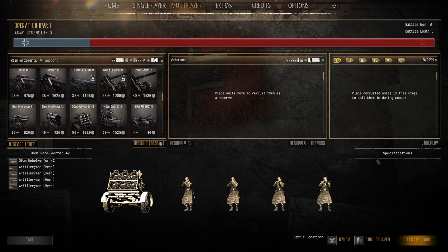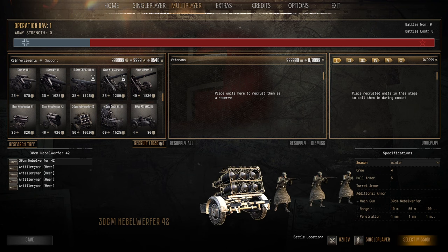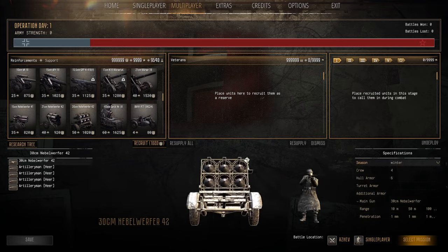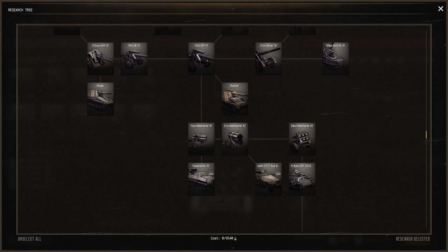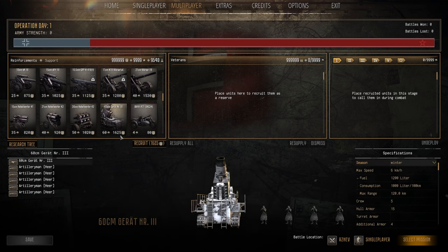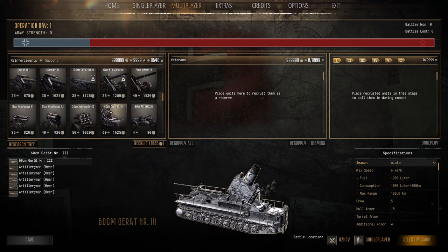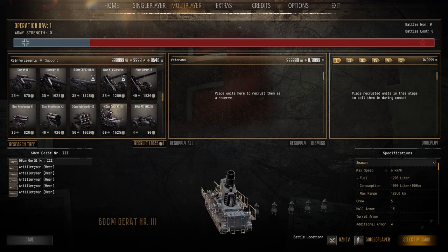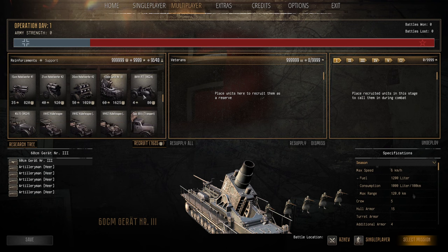The 30cm Nebelwerfer is 50 pop cap, 1020 manpower — less range than the others but these things will absolutely annihilate anything they touch. Some of the best artillery in the game, probably the best MLRS system — better than the Katyushas in my opinion. Very far down the research tree so they cost quite a bit to get there, but definitely worth the points. The 60cm Karl siege mortar is 60 pop cap, 1625 manpower — fires slow, gigantic rounds, kills anything it hits, complete overkill but absolutely love it. A yes if you get down to it.